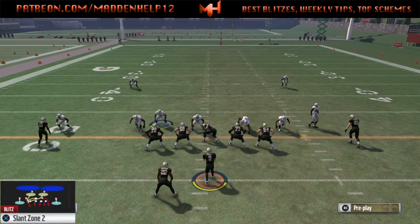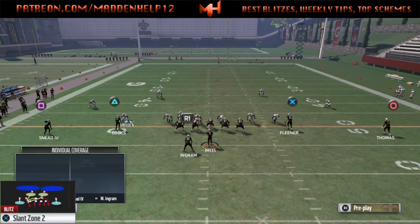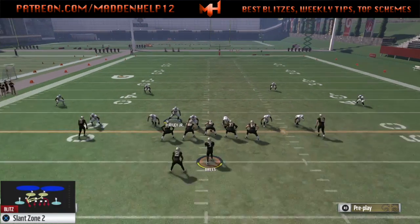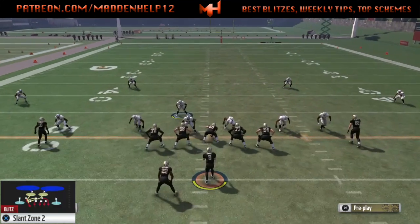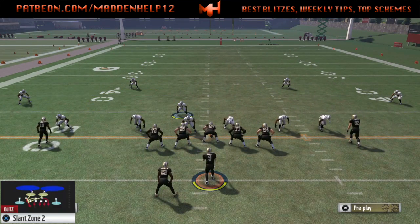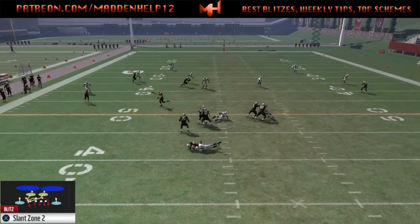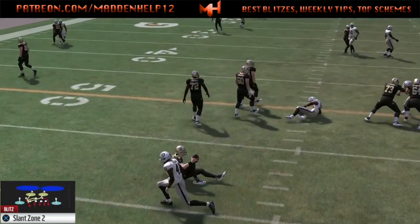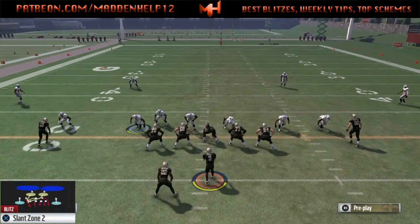Remember, you want to have your best pass rusher at the right side of the screen — the defensive end where the MAC is — because he's going to get great block shed. Then you can have the other defensive tackle be more of a speed guy if you're going to send the pressure more to the right, since we see him in the hook zone across the middle and he needs a little speed to hang in that zone.